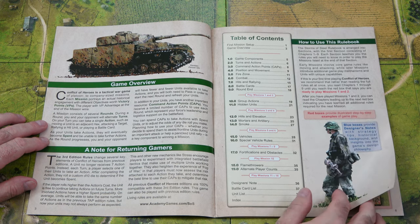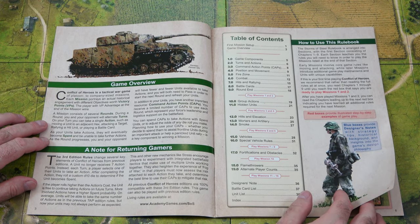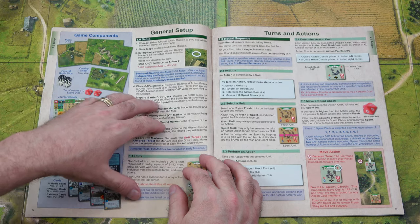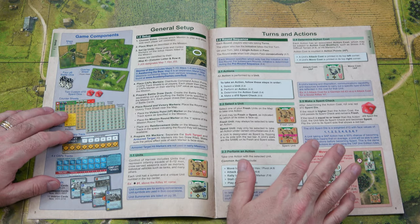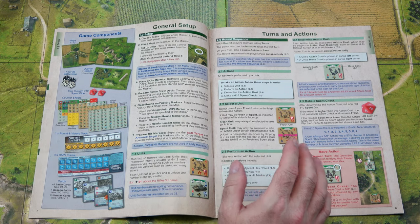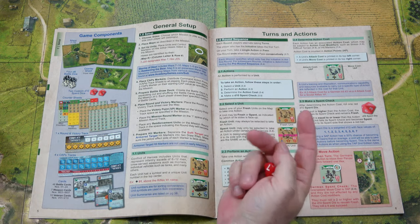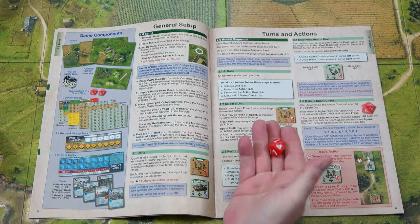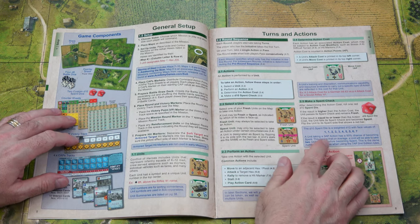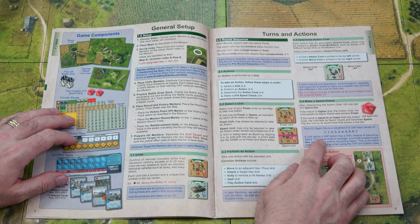Anything in red boxes will give you an illustrated step-by-step example of play. Blue boxes give you designer's notes, as well as strategy insights and game design philosophy. Then you have a listing of your components, general setup, turns and actions, and then we get into the spent check, which I mentioned before involves a weighted D10. They have some repeating numbers — there are two ones, two threes, and two fives in the game, as well as two fours, sixes, and sevens.